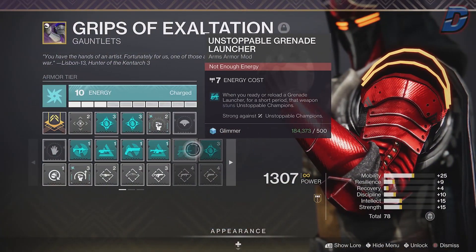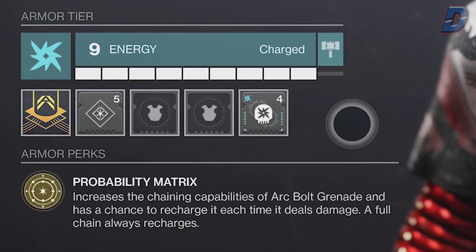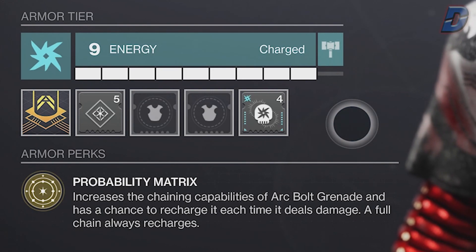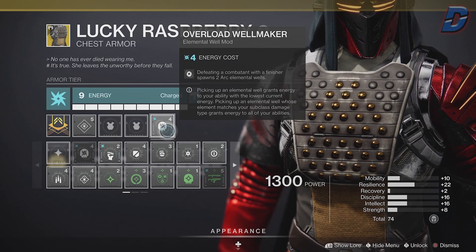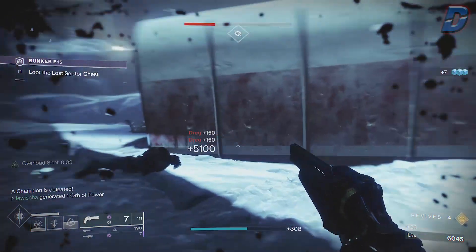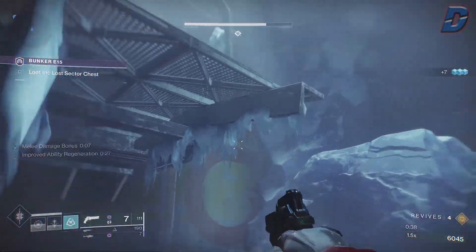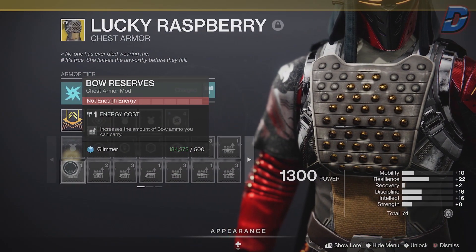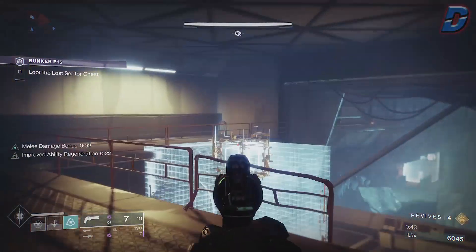The only thing this build really relies on is our exotic chest, Lucky Raspberry, which increases the chaining capabilities of our arc bolt grenades and has a chance to recharge it each time it deals damage — but a full chain always recharges. The mod we have with this is Overload Well Maker, to spawn arc elemental wells on finisher kills. Picking up these wells gives ability energy to all our abilities since we are an arc subclass. In harder activities, slot on some ammo reserve or damage resistant mods. I've slotted in some intellect mods but don't recommend this in harder activities as they cost a lot of energy.